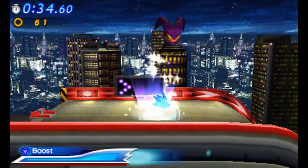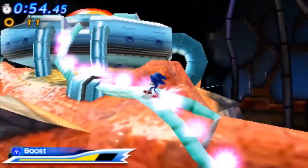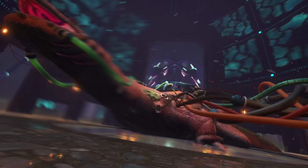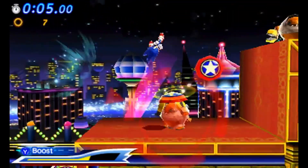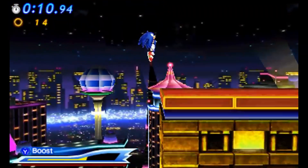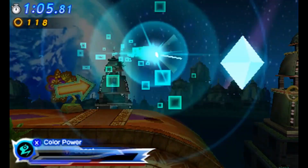There are some things with this. Radical Highway and BioLizard are in the 3DS version, but I'm not going to talk about them because they'll most likely be in the Shadow stuff. Casino Night — I don't know if we'll get the stage or the pinball machine. I think the pinball is probably more likely, but maybe we get both. Mushroom Hill, Emerald Coast, Water Palace, Tropical Resort.